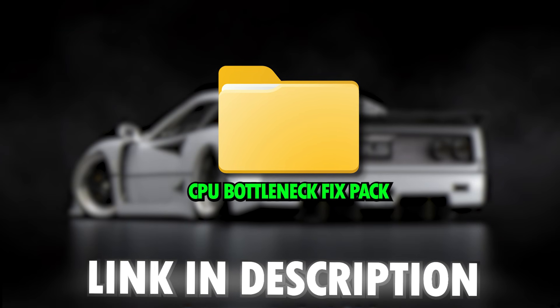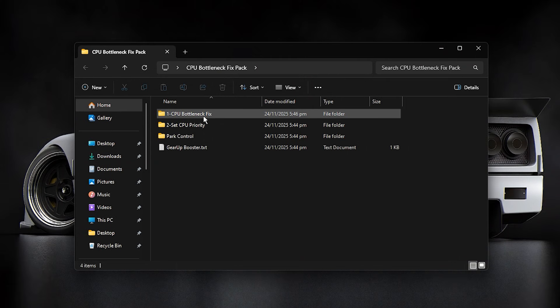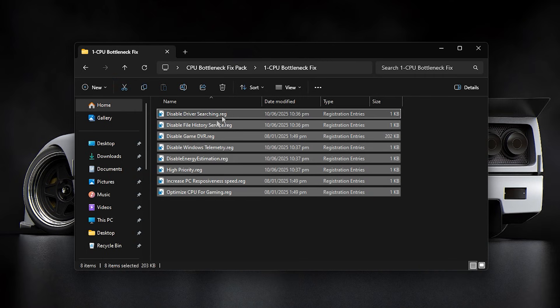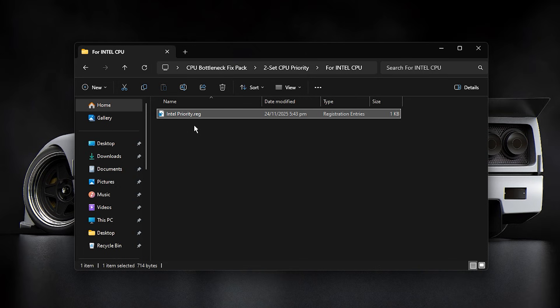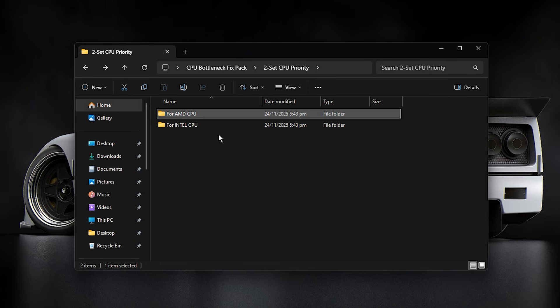The next step is to grab the CPU bottleneck fix pack — check the description for the download link. Once downloaded, extract the pack to your desktop and open the CPU bottleneck fix folder. Inside, you'll see several files — install each one individually to apply key system optimizations that help free up CPU power. Next, open the CPU priority folder; you'll find two subfolders, one for Intel and one for AMD processors. Make sure you pick the right one for your CPU. This step tweaks your system to prioritize CPU resources for gaming, giving your FPS a noticeable boost.